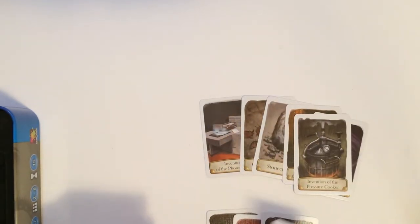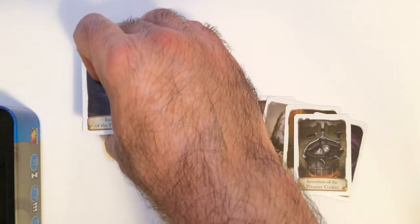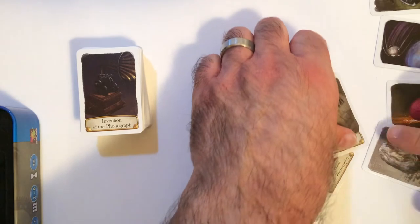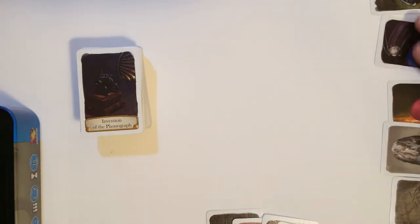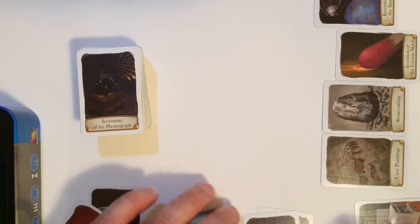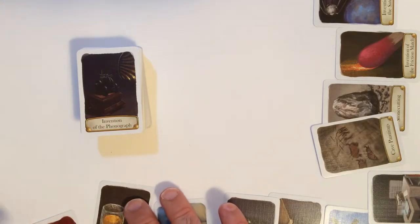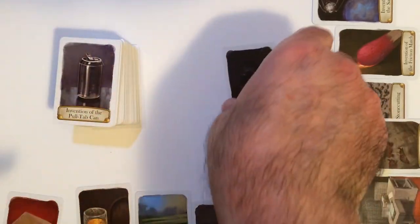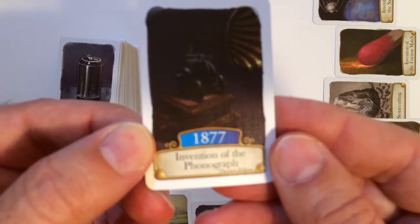That's a nice tin. So you have your main deck, going to deal out six cards to each player. Then you have your draw deck here. So they go out in front of you with the date side down. So I draw a card with a date face up. This is 1877, the invention of the photograph.